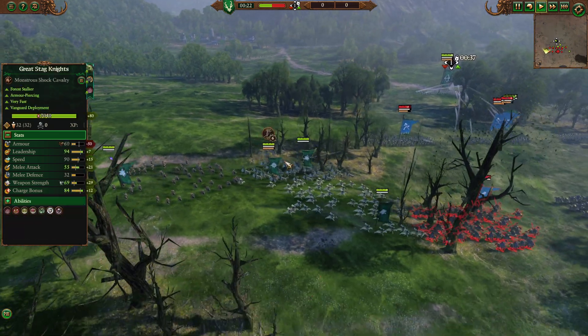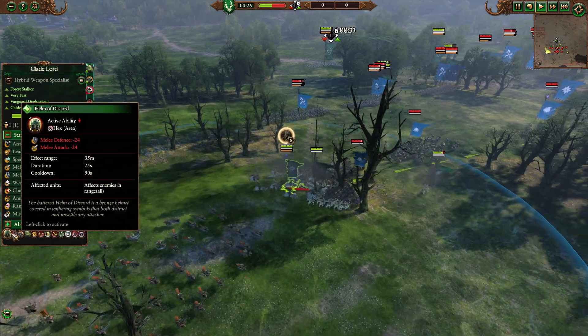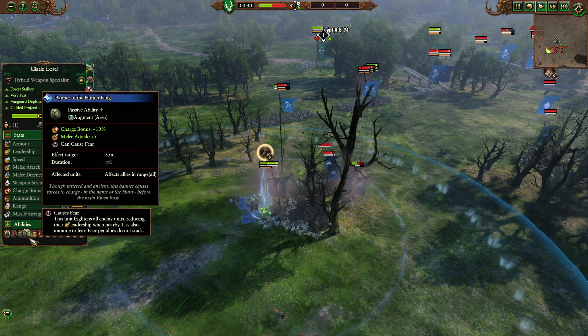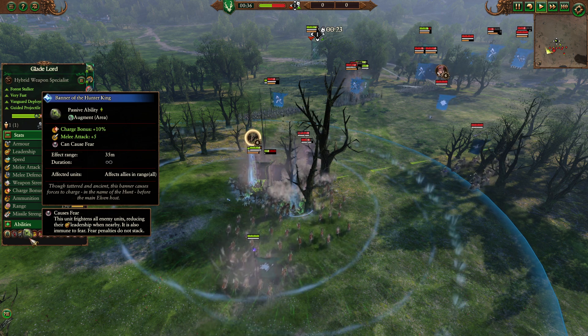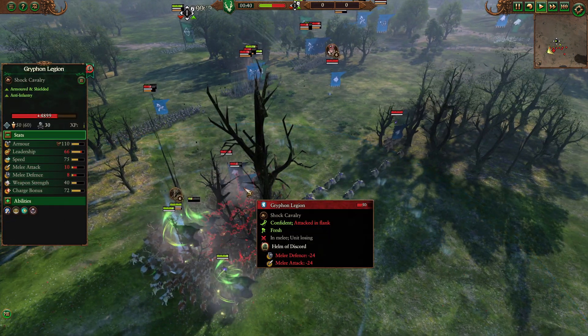Glade Riders are going to engage here. The tech I've brought for my lord is Helmet Discord on the Glade Lord. He also has Call of the Wilds and the Banner of the Hunter King, which is basically just a flat plus 10 melee attack to the cavalry he is around. Helmet Discord just makes the matchup even better, so I really, really like it.